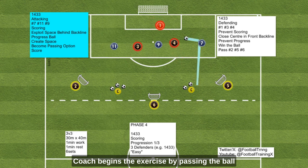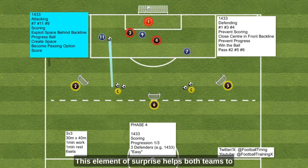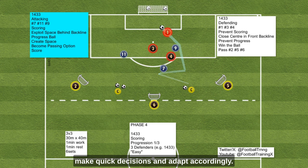The coach begins the exercise by passing the ball to any attacking player near the penalty box. This element of surprise helps both teams create a sense of urgency, forcing players to make quick decisions and adapt accordingly.